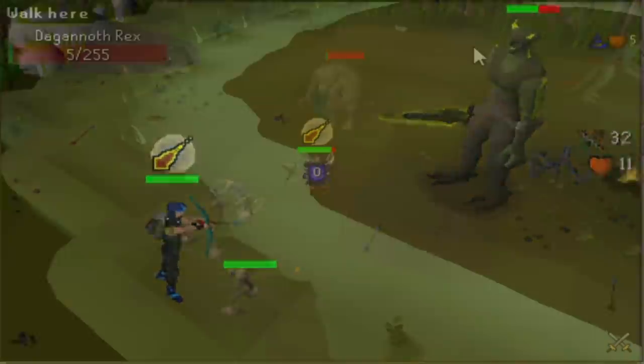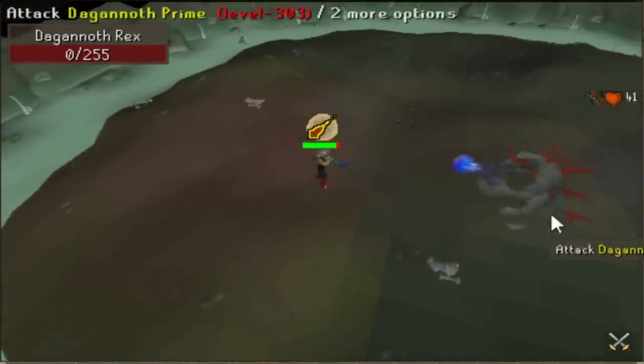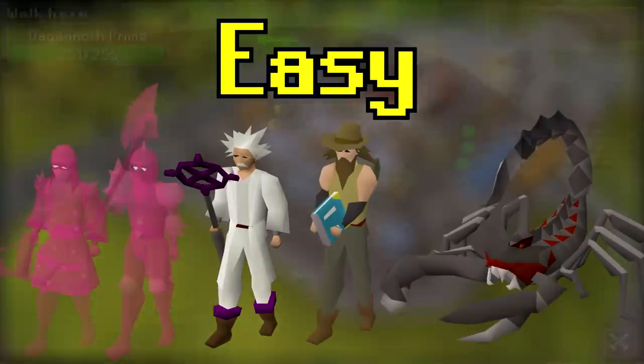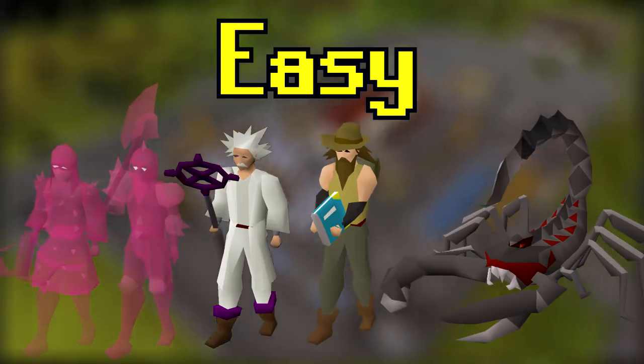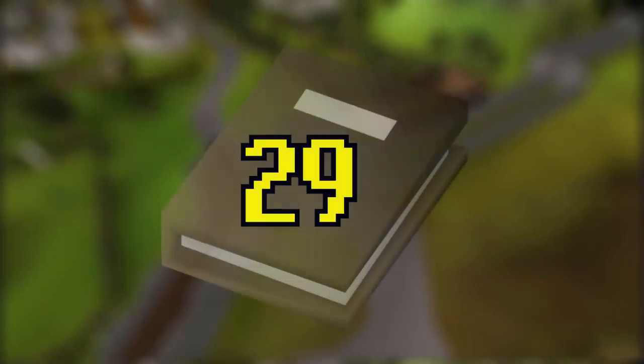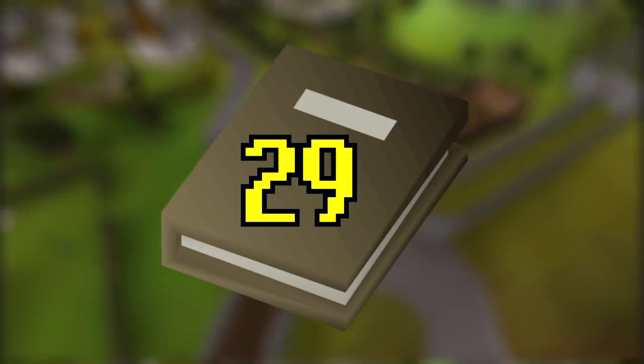Welcome back to Unlocking RuneScape. In this series, I have separated all of the bosses into different tiers and must fill in collection log slots to progress forward. With the beginner tier bosses completed, we have now moved up to the easy tier, which is composed of these bosses. The goal to move out of this tier is filling 29 new collection log slots. Let's get started.